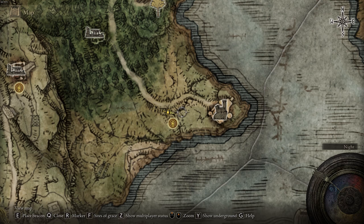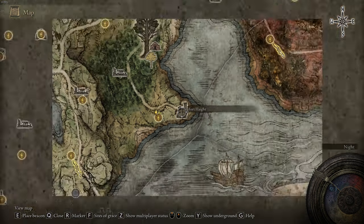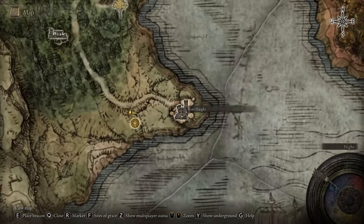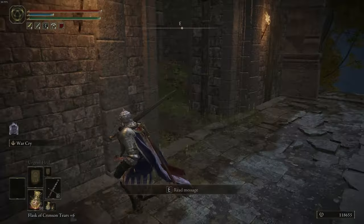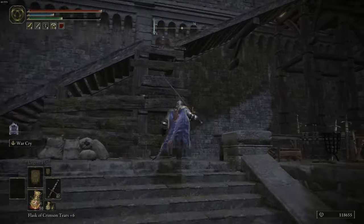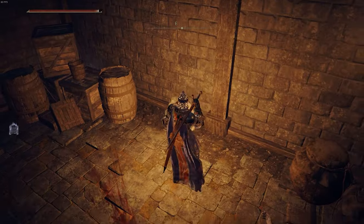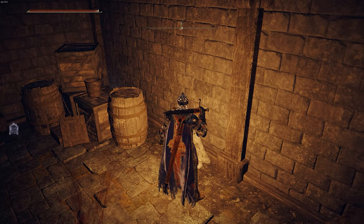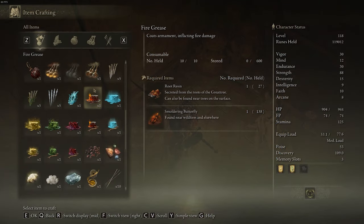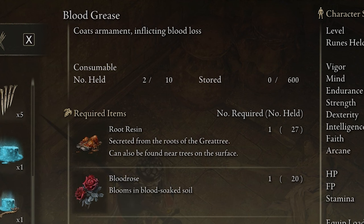The last item I'll show you how to craft is Blood Grease. To find the cookbook for that, you need to progress to the Fort Haight location, which is in Limgrave on the far east side. This is Fort Haight. When you come here, there are going to be quite a few enemies to deal with. Walk up the stairs, take a right, then a left, and go through this door. On the body on the right, loot it and you'll get the Nomadic Warrior's Cookbook level 6. From item crafting, scroll down and you can find the Blood Grease, which requires Root Resin and Blood Rose.